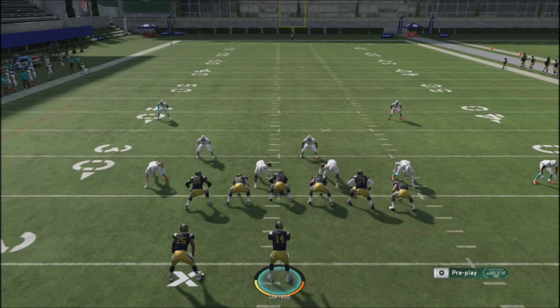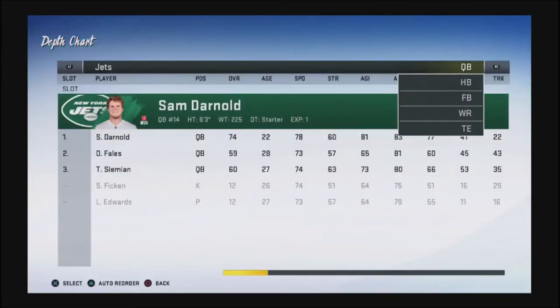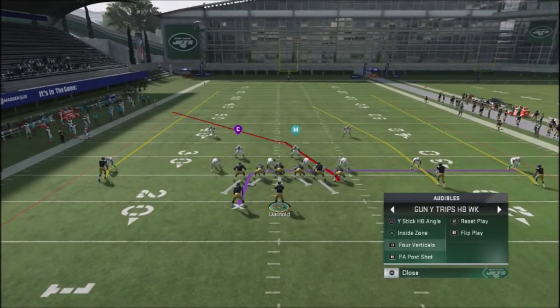The key to being good against Cover 3 is actually having your fastest wide receiver in the slot position for all three of these plays. My fastest wide receiver is Robbie Anderson — he's 94 speed. Anything 93, 94, 95 or faster is going to beat most defensive backs, and that's the ideal situation.